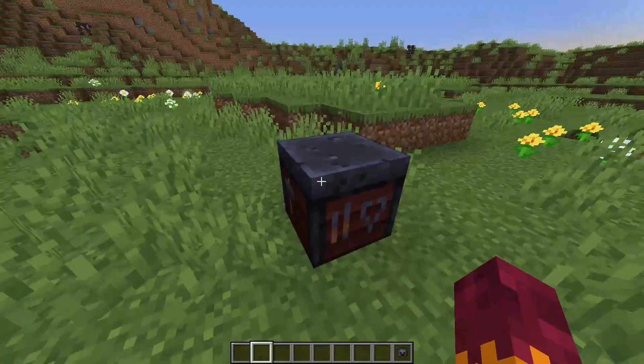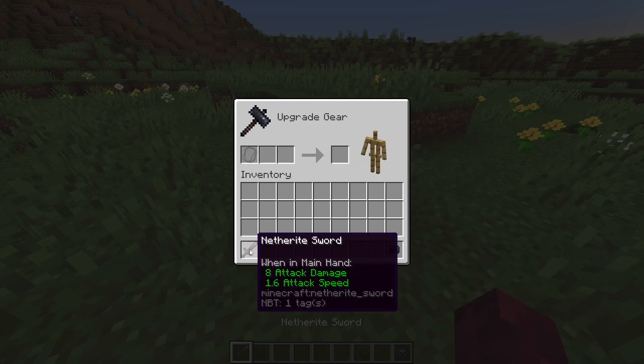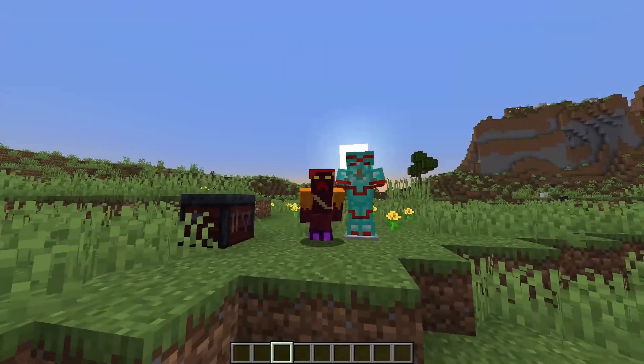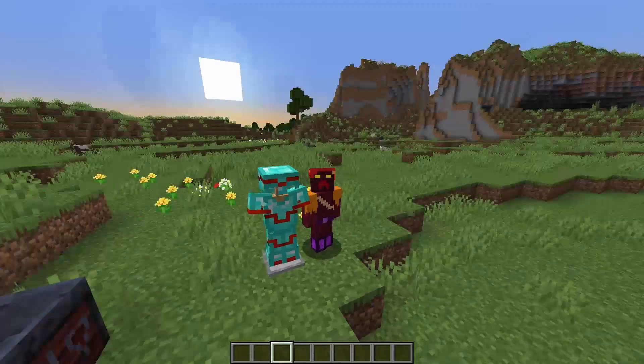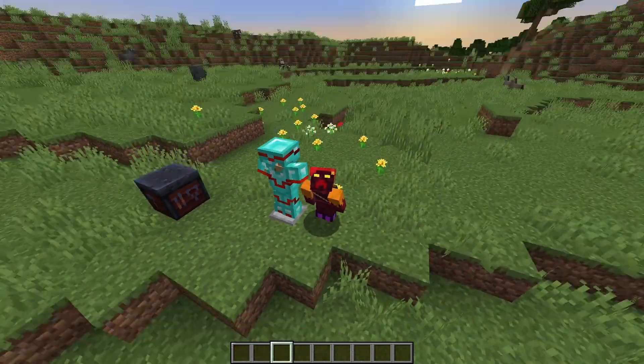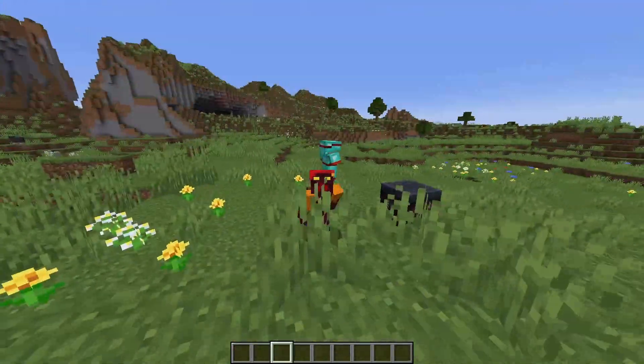That wasn't the most exciting example, but there are a load of other options. Another more interesting part of this change is that if you want to upgrade something to netherite, you can't just throw it in — you have to put the upgrade template in first, and then you can upgrade to netherite. This works for tools and armor alike, although the tinting only works for armor. At first look this looks really cool — I mean, come on, look at this set of armor — but is it actually good for Minecraft?